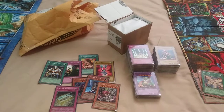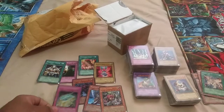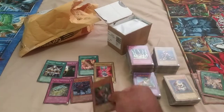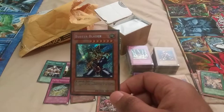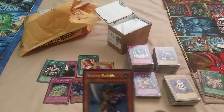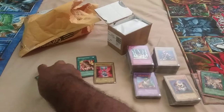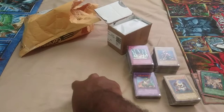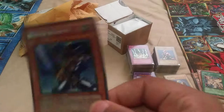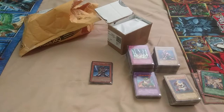So to recap quickly: we got Rare Gold Armor, DNA Transplant, Metamorphosis, Harpy Lady pre-errata, The First Sarcophagus, Vampire Genesis right in the middle, Sphinx Teleia. And I will have to put Buster Blader as the marquee card for this package — great condition from the Battle Pack 10, a very wonderful card. I think it's probably in the best rarity you can get honestly — secret rares are some of the best rarities other than ultimate. So that will be the first package.